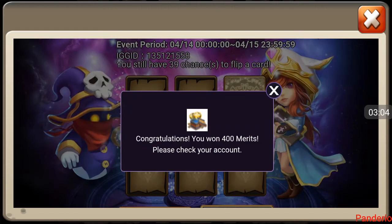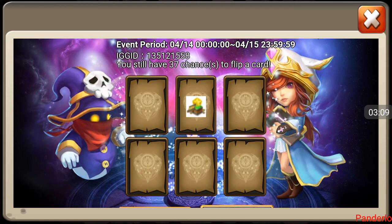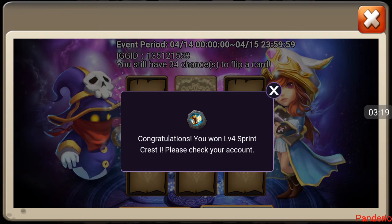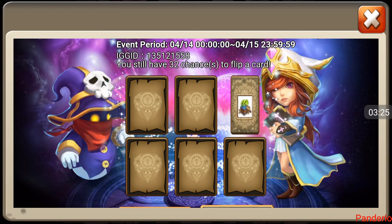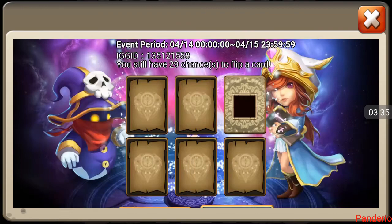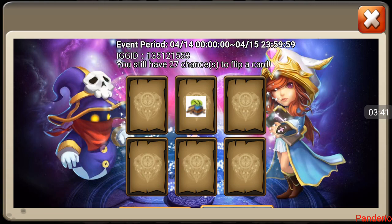Nothing yet, no heroes yet. Okay, plenty more to go — tons of merits, tons of honor badges, a few shards. Haven't flipped any gems over here yet. Come on, give me a hero! There's a Sprint four crest one — everybody can use the Sprint crests, everyone needs them for arena.